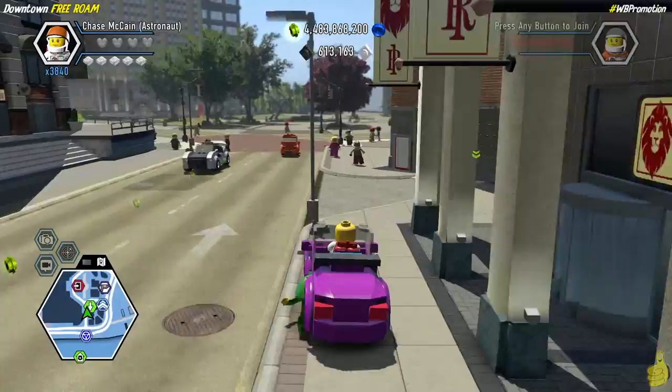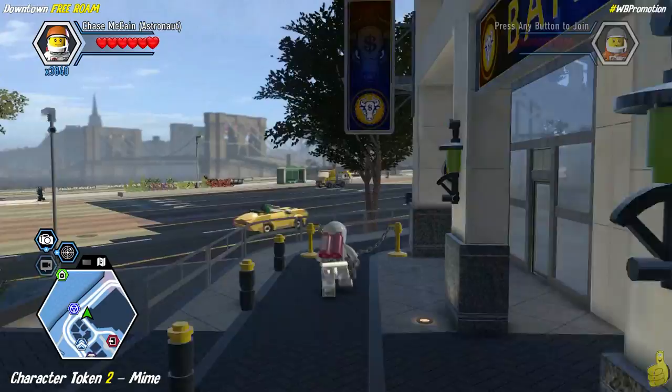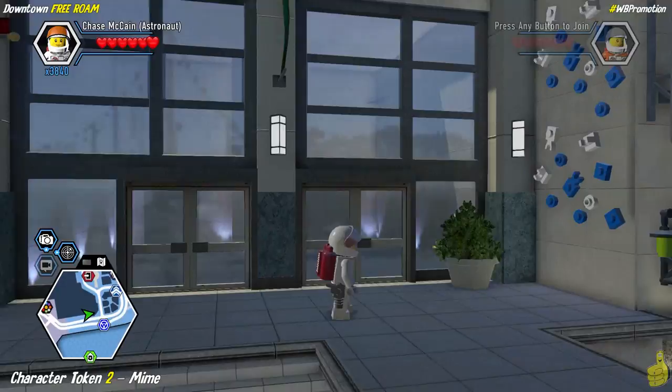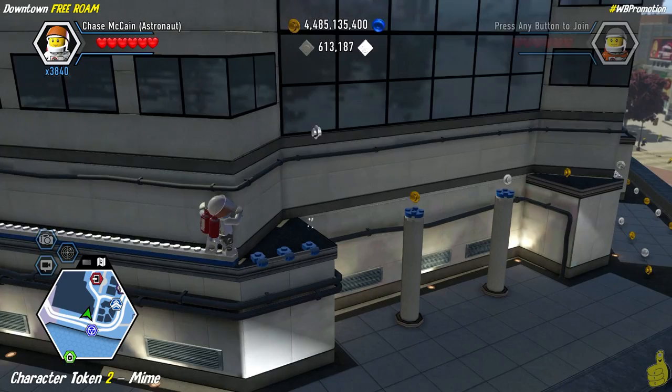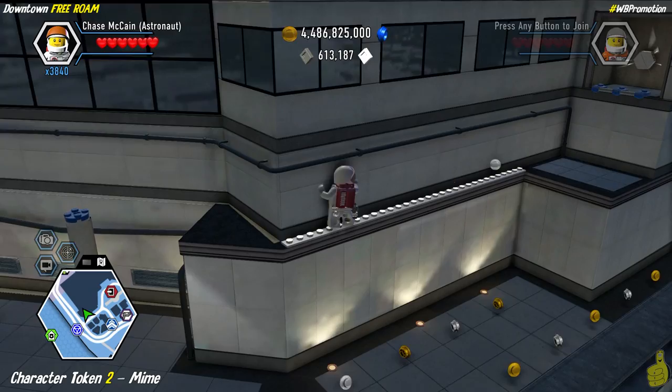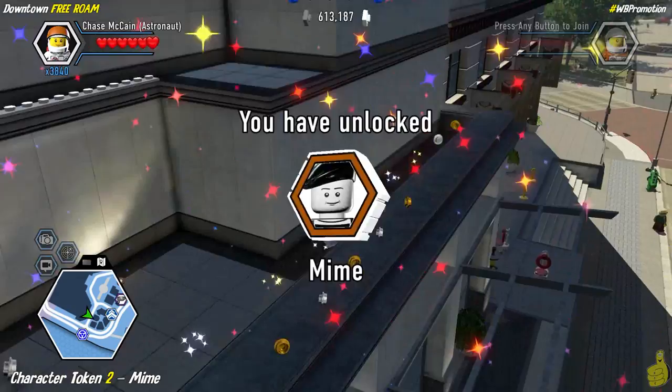Remember we told you there was a special secret entrance to get up to that character token on the side of the bank? We're going to show you it now. On our way back from the vehicle robbery, we noticed acrobatic bricks on the wall that allow us to climb up onto the ledge. We follow this ledge up and around all the way to where we find the mime character token.